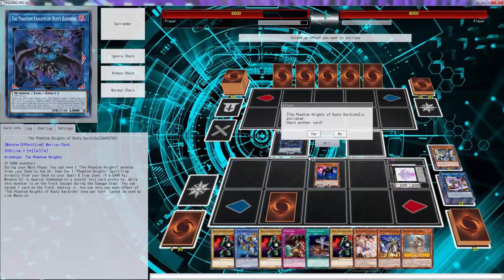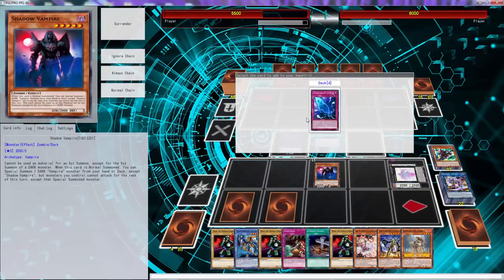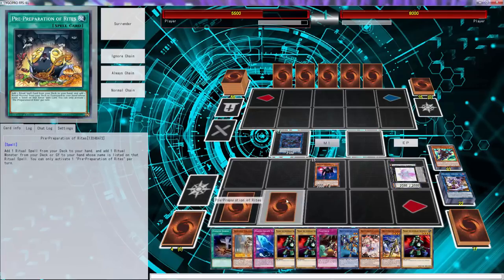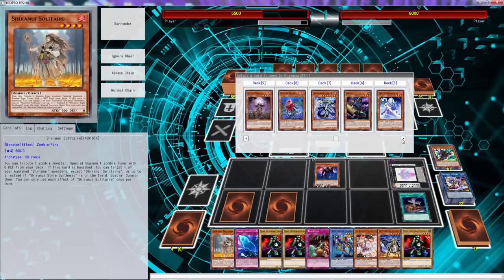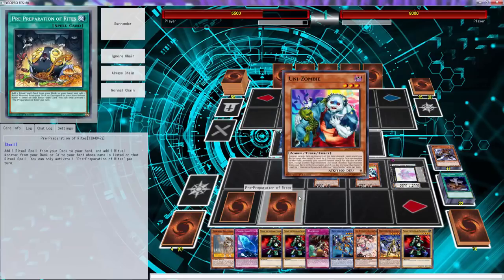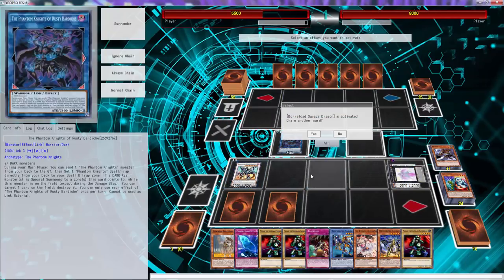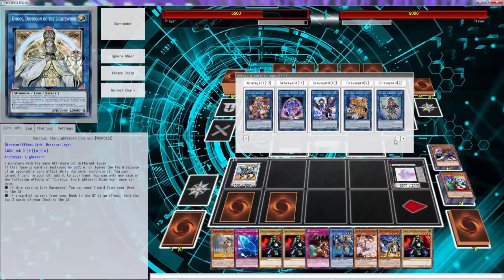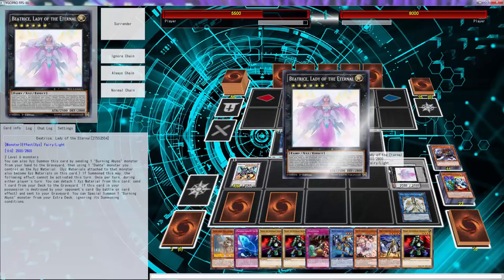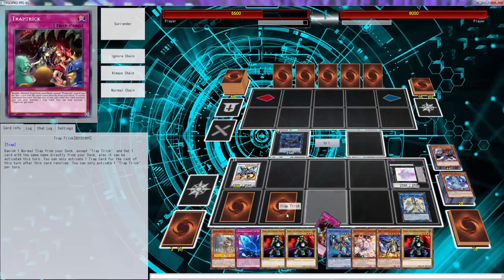We use these two to go into Rusty Bardiche and dump Silent Boots instead of Fog Blade, then use Silent Boots to get Fog Blade back. Look how many cards we have in hand: one, two, three, four, five, six, seven, eight, nine, ten — we have ten cards in hand and we're not done. We still have one Mizuki left and you can use Foolish Burial. You're probably going to draw into some type of Reborn, then you can go Savage Dragon. And with Beatrice, send Banshee, then set Fog Blade.